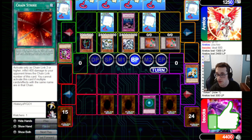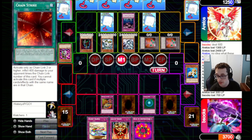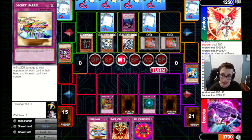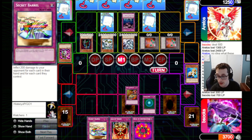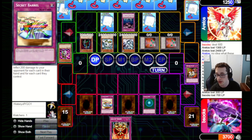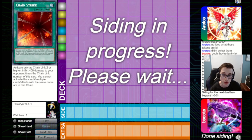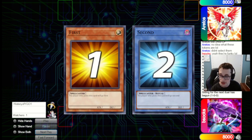We do win the game — we get Secret Barrel, and yeah, that'll just be the end of the game. If they had a way to stop it, we had Ring, we had Chain Strike — so many ways to win from this position. That was a pretty good Game 1. The deck doing what it wants to do in Game 1 usually wins, because your opponent generally doesn't have the tools to deal with it. Of course, good play can also get your opponent pretty far. I think Aretos played Game 1 well, but sometimes there's nothing you can do against this deck.